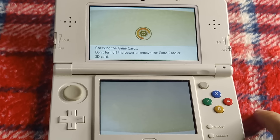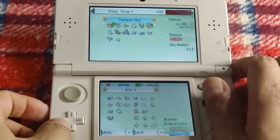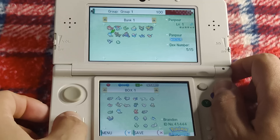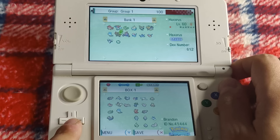PokeTransporter could only communicate with the first box of your generation 5 game, but you could take all the Pokemon from that box and move them up into a transfer box in Pokemon Bank, which could then be moved into a proper Bank box. It was pretty much instant compared to previous methods — much faster and more streamlined overall.